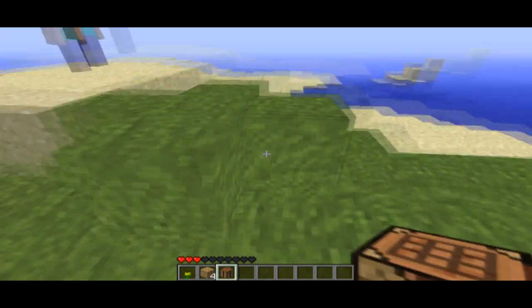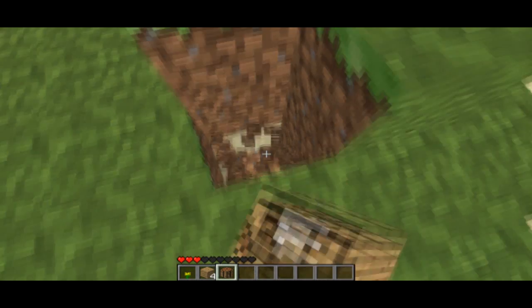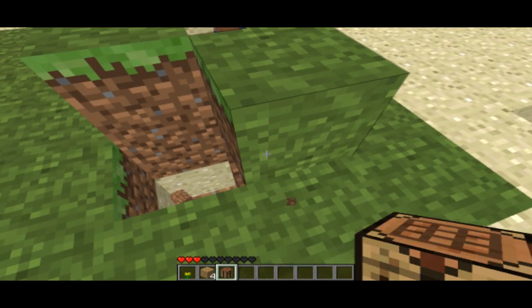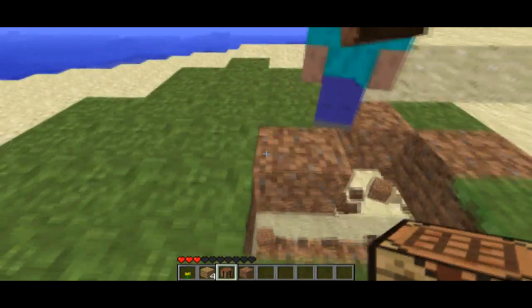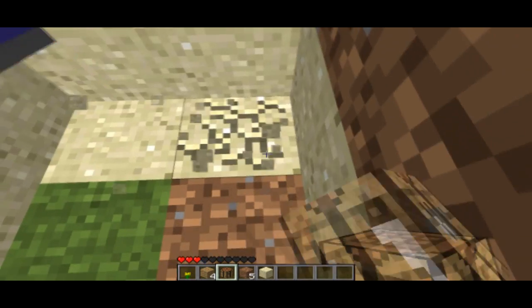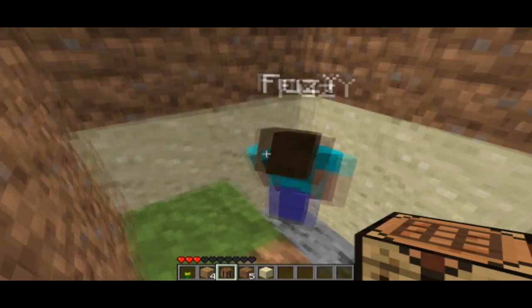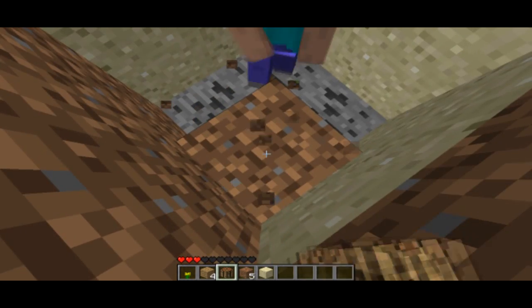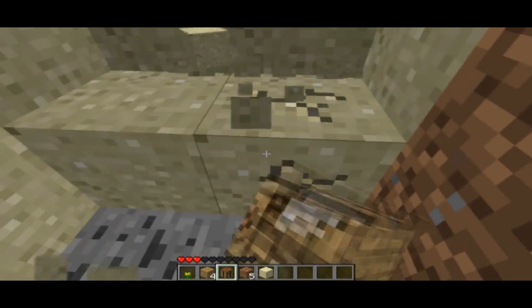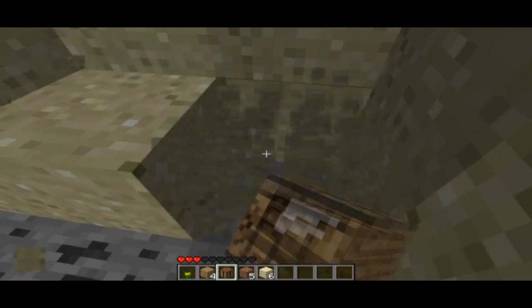We're going to have to make our home underground, so let's start digging. Mount a hole — I think that's the best option. We'll make a little square hole. Oh, we found coal already! And last night we just couldn't find coal — it took us ages. We had to dig so deep. Oh my god, there's four blocks of coal as well. Okay, this will be our makeshift home for now.